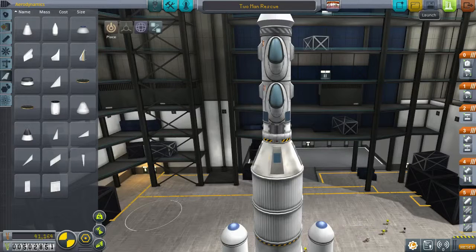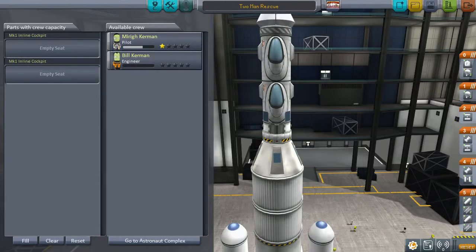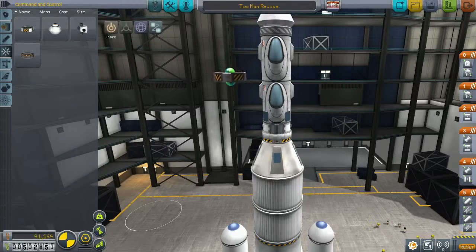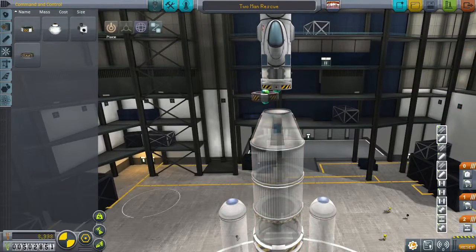All we really need to do here to see if this ship works is get high enough to jettison the solid fuel boosters, and then this test will be complete. We only have one pilot, so there's no argument about who gets to fly this test mission — it's Merk. But we've got the probe core so we don't need to worry about that. What we will need to worry about is SAS. We've got the advanced inline stabilizer, which we're going to fit in between the pods.